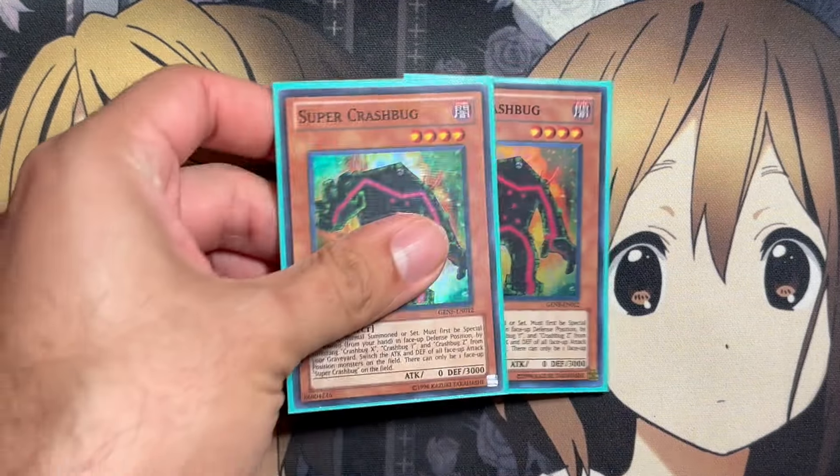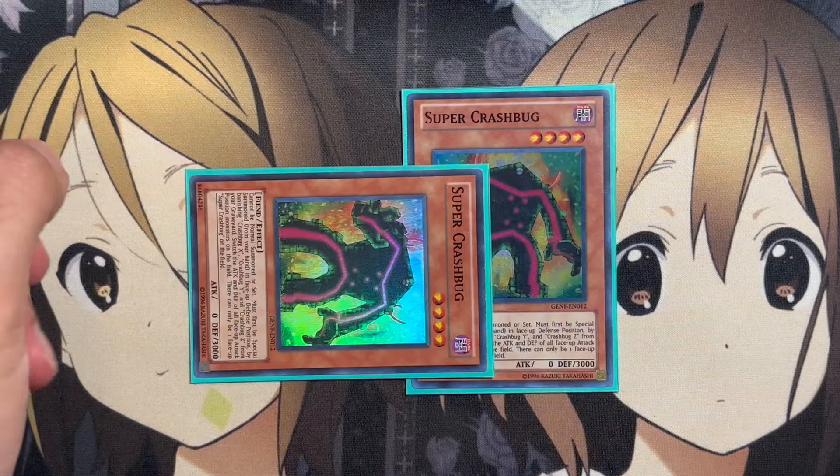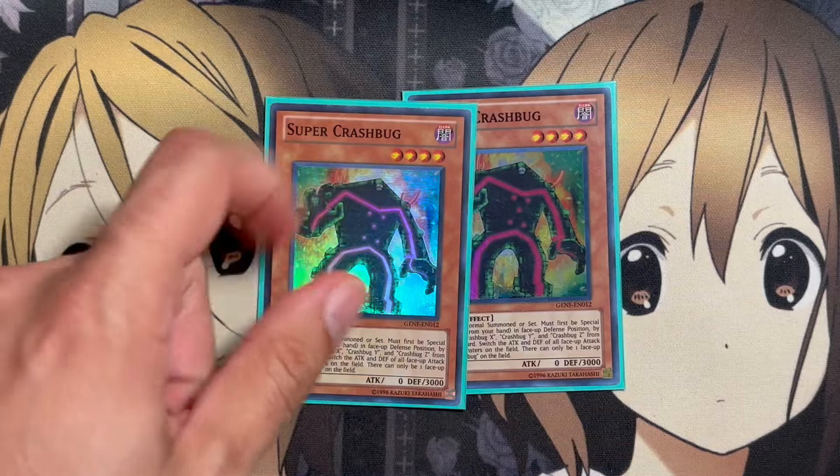Our bigger boss monster is the Super Crash Bug, which we run two copies of. It cannot be normal summoned or set — it must be special summoned from your hand in face-up defense position by banishing Crash Bug X, Y, and Z from your graveyard. It switches the attack and defense of all attack-position monsters on the field. It's a makeshift Ojama Country in terms of that play style, and it works with some of the other spells in the deck for the attack switch as well. So you'll have a defensive Crash Bug in defense for 3,000 attack, and then switch it the next turn for a 3,000 ATK level 4 monster to swing at your opponent with.